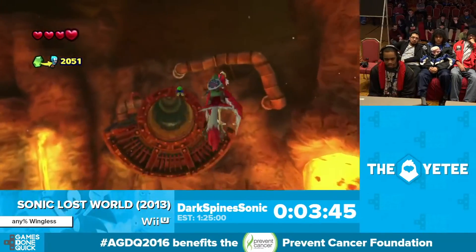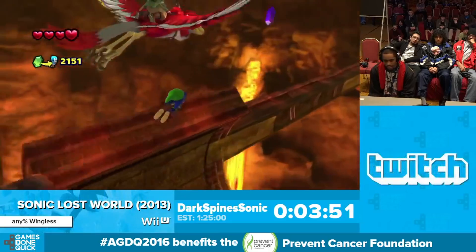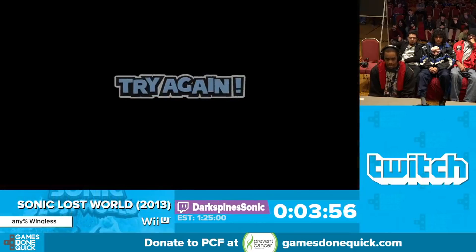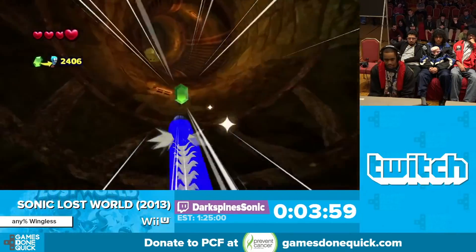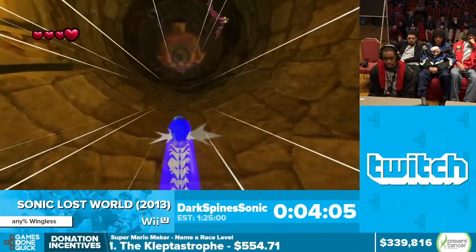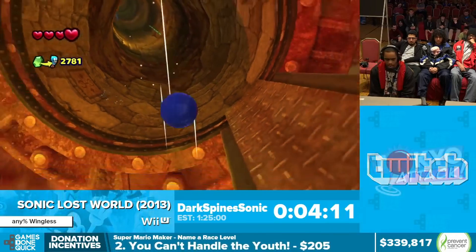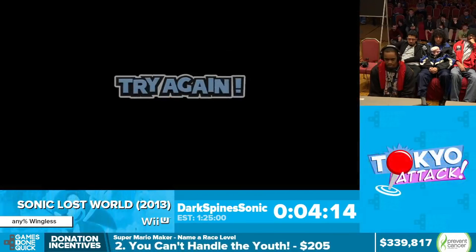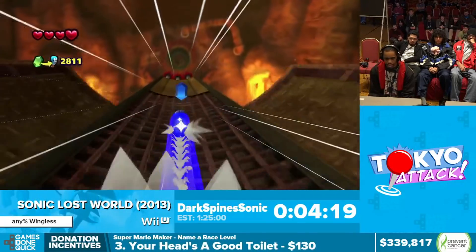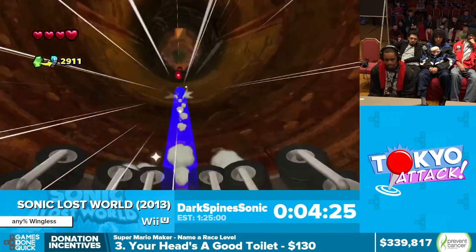This game plays quite a bit differently than other Sonic games. What you'll see me use a lot is what you're seeing right now — Sonic basically has a spin dash, but if you let go of the spin dash button and hold it again, this allows you to do an infinite spin dash. I like to think of it as a nerfed boost. If you're familiar with the Rush games, Sonic Unleashed, Sonic Colors, or Sonic Generations — you can plow through some enemies but not all, and there are more restrictions than the boost. The speed isn't quite as good, especially when you have to jump.